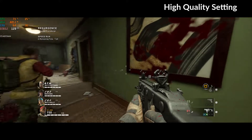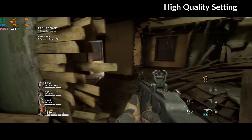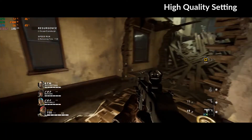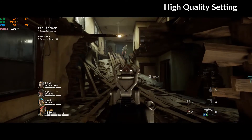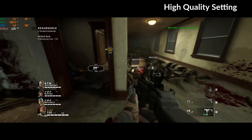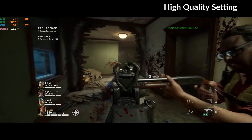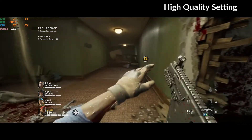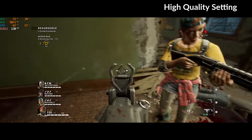Let's switch to high quality settings and let's see. We still get around the same GPU usage and CPU usage of around 50%, but we get a drop in frame rate — around 130 frames per second. I don't know why, but this game doesn't push all the GPU power, not even the CPU. We have nothing limiting the frame rate.